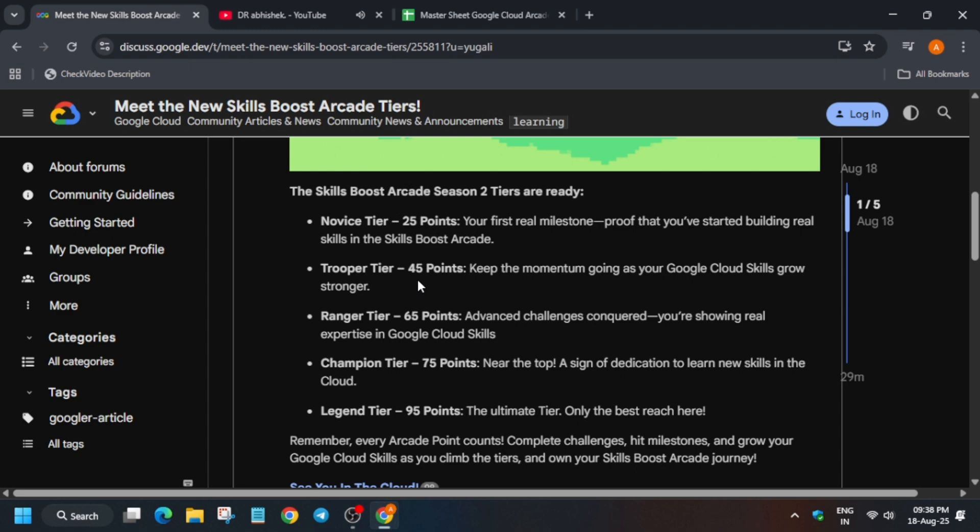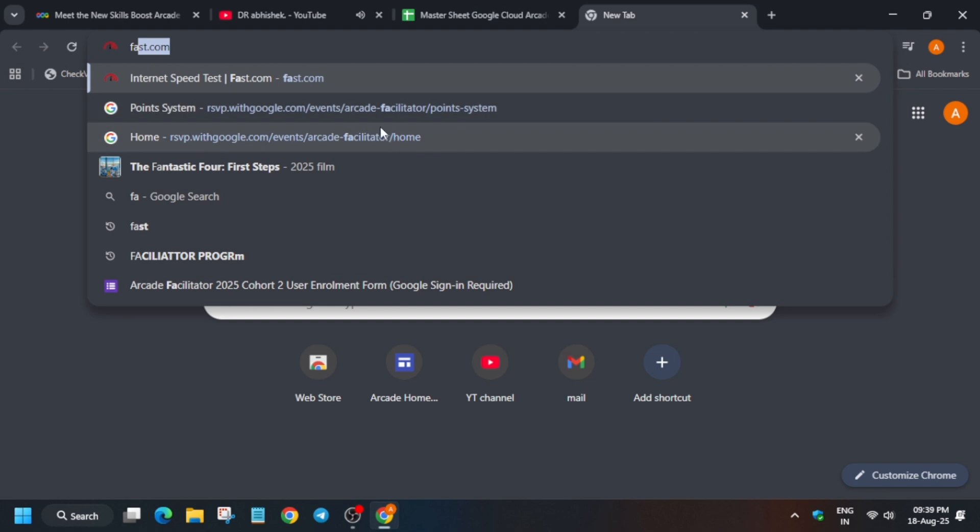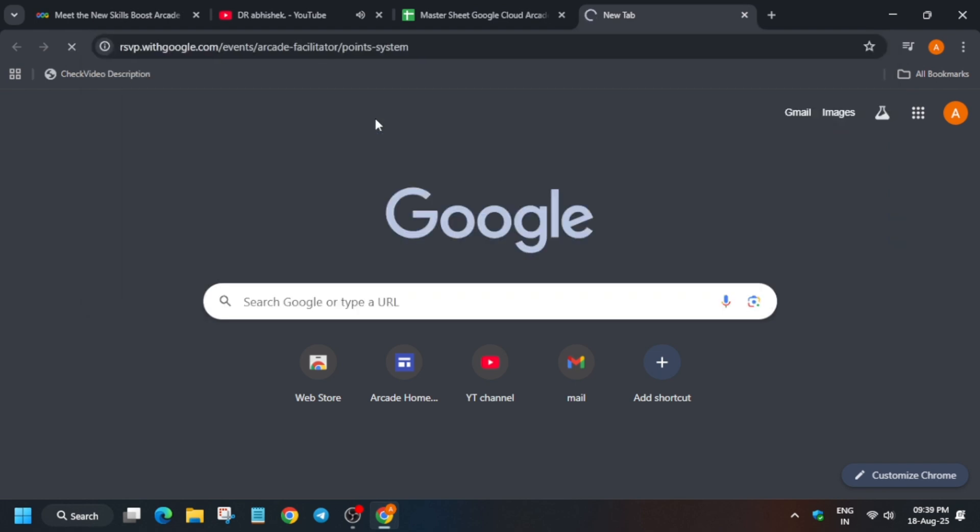You can now plan your journey. If you have participated in the Arcade Facilitator Program, it will be very easy to complete these tiers. Let me show you the facilitator milestones — by achieving the ultimate milestone here, you'll be getting 71 or 75 points. Let me clarify once again.